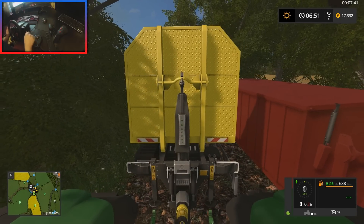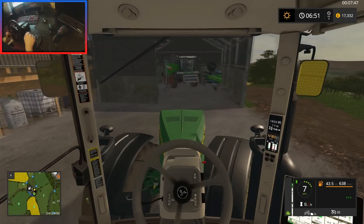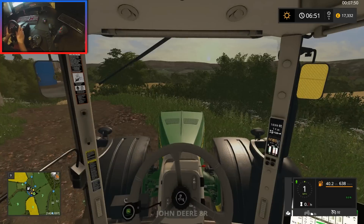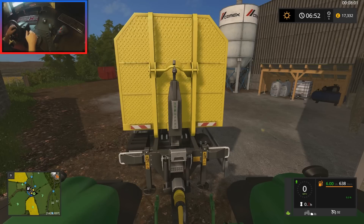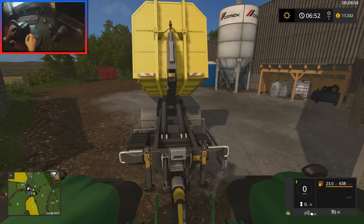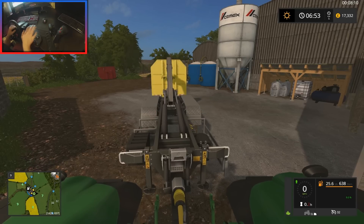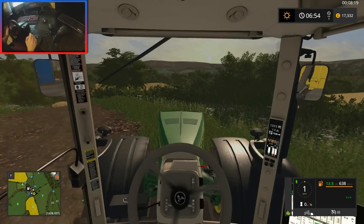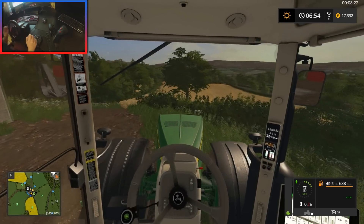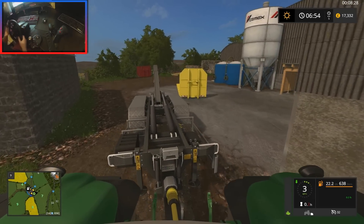We want to remove that bale deck from the trailer. Let's go ahead and unload this. Couldn't remember what button I mapped to on my shifter, but there we go. Hopefully you guys can see the wheel cam. This deck's a little bit buggy — when you put it down it starts to bug out, which is really annoying. We're going to drive forward a bit because we need to pick up that red container just in the background there.